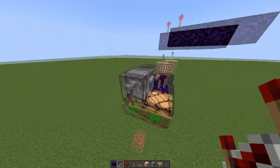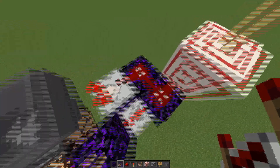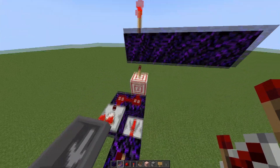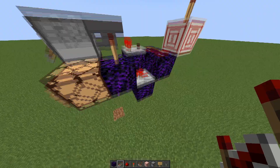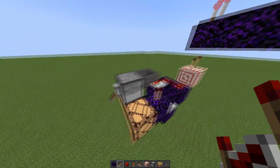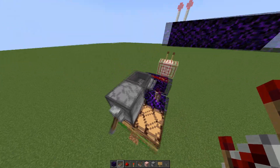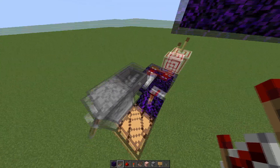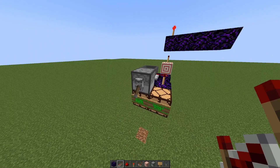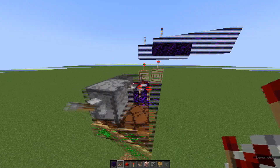When you put a key card in and flick the lever, the comparator gets two signal strength, which powers the repeater and the target block, so the torch turns on. This turns off the redstone torch, allowing the hopper to cycle back once it's done, and it turns on the lamp. The key card will stay in the hopper because the lever is powering it through the block — so once you flick the lever back, it'll return and no other key cards will spill out.